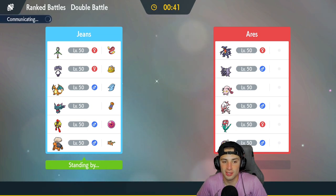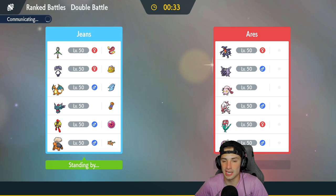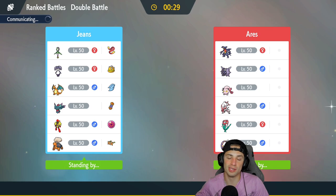We can pop Sunny Day with Flutter Mane all day, or just go into Dazzling Gleam, Moonblast, or Shadow Ball — we got a lot of different options with this squad, and that's what I really like about it.